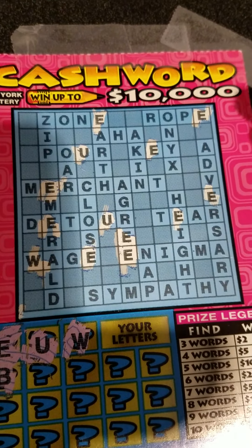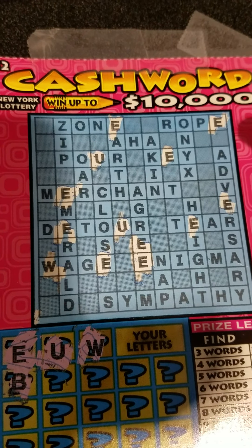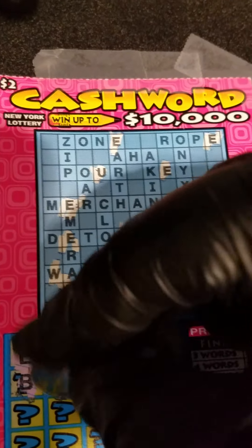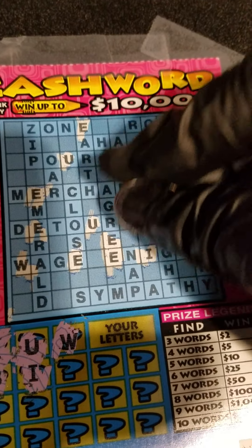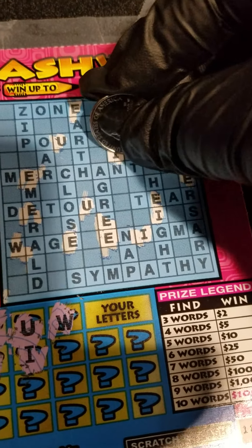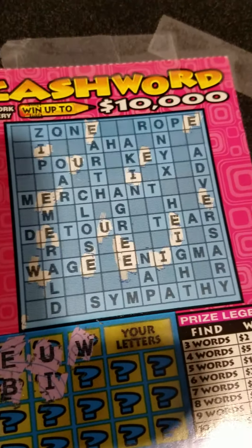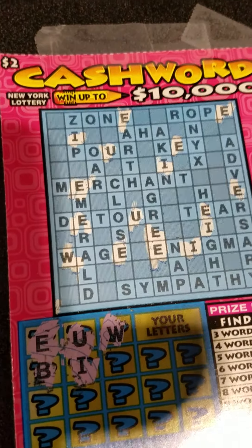The letter B — looking for a B anywhere in the puzzle. It doesn't look like it. The letter I — I know we got some I's here, but then we were fortunate for some reason. And a Ken, which means the same likeness. Zip. And I think that's it for the I's.